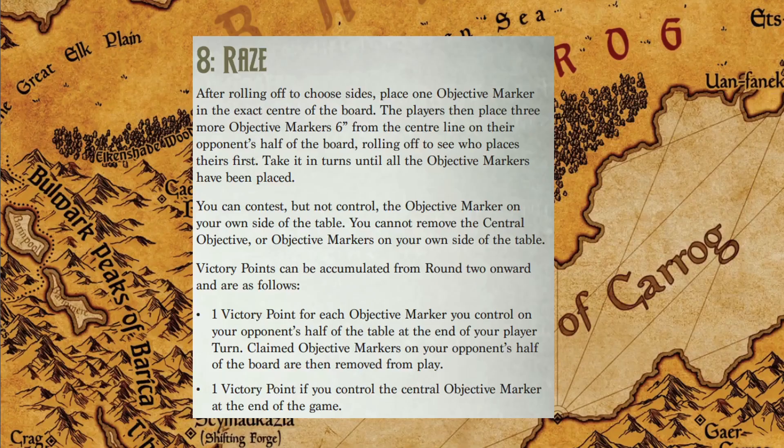Moving on to the scenario — Battle of Rays is the most dynamic scenario in the base book because you actually burn the objective markers. The objective markers must be deployed more than six inches from the center line, but you put the farthest point of the token touching that 18-inch line, so there's always 12 inches between them. It's mildly counterintuitive.